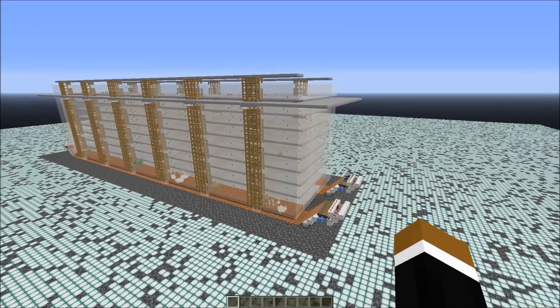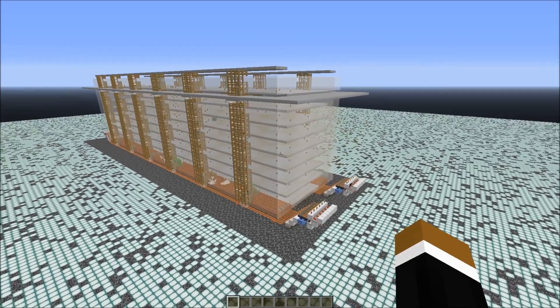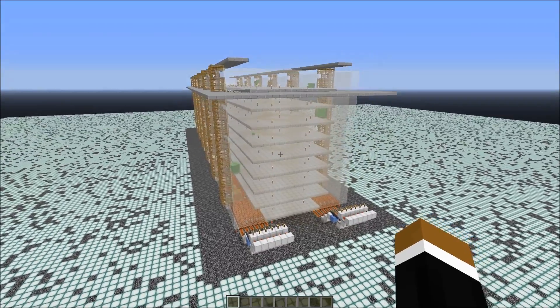If you want even more slime balls per hour, building a 7th or 8th farm would only give a small boost in production. So if you want to squeeze every drop out of a perimeter, I would recommend building a specialized slime farm where the killing speed is higher.